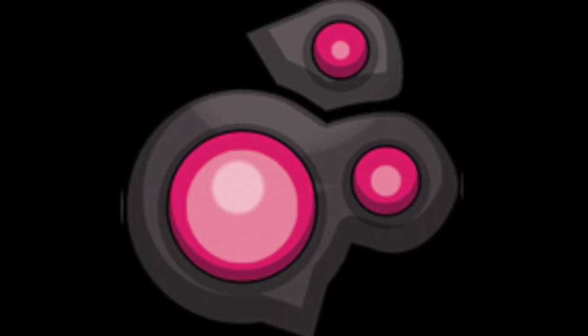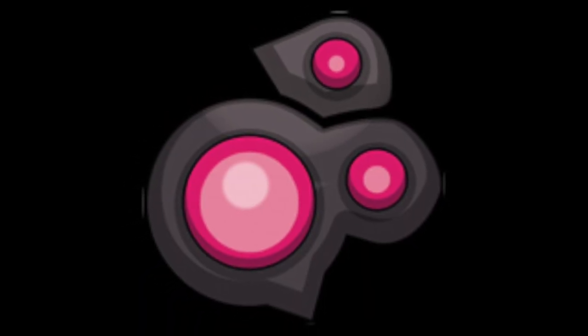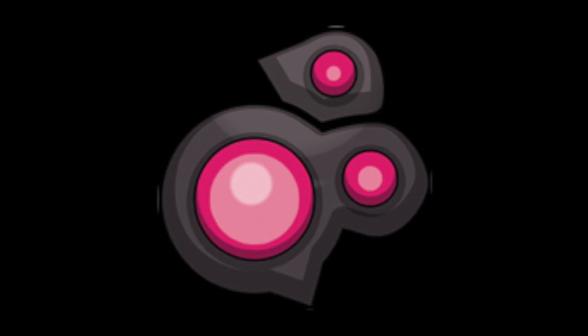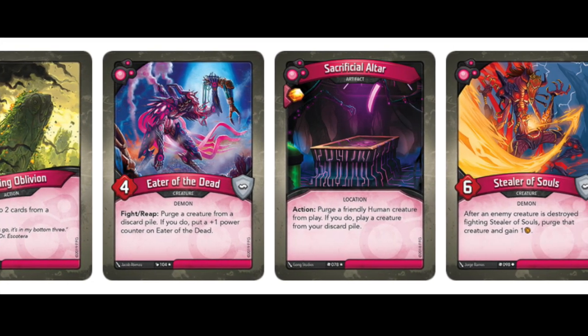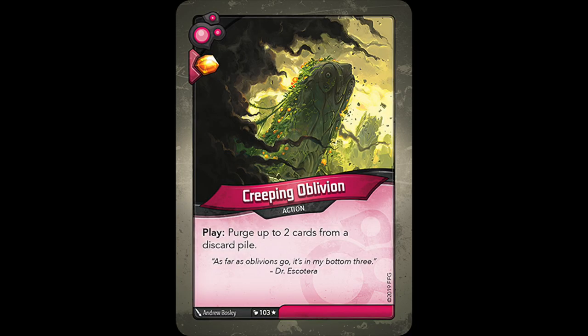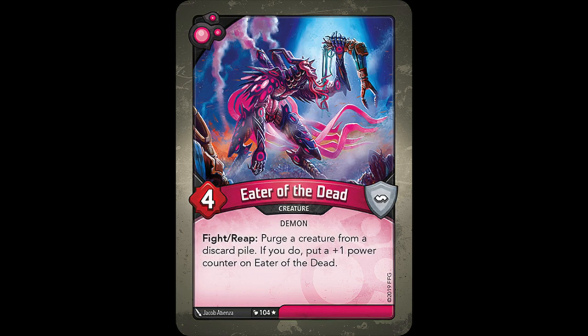I believe House Dis has the richest history in terms of purging, so let's begin with them. In Coda, Dis had 5 cards that could purge, the most of any house at the time. First we have Creeping Oblivion, which simply lets you purge up to 2 cards from a discard pile. This sort of targeted purging is great for getting rid of important items in your opponent's deck, and it was one of only two cards that let you purge something out of a discard pile. The other was Eater of the Dead, who grew stronger and stronger the more creatures it purged.